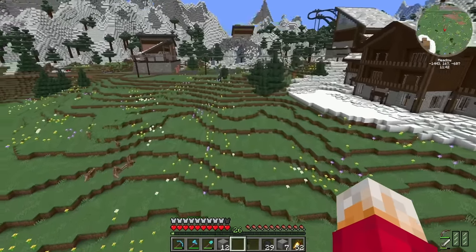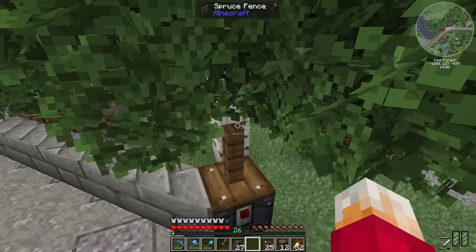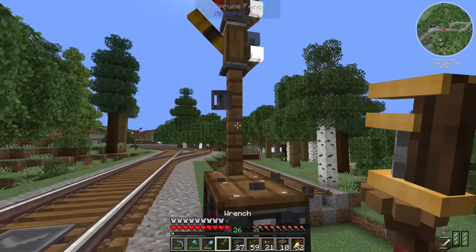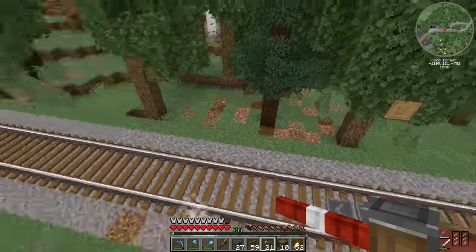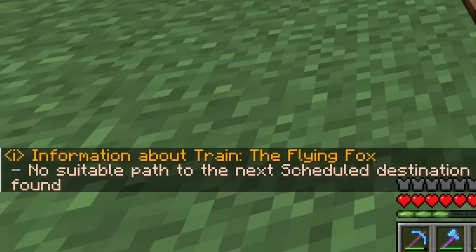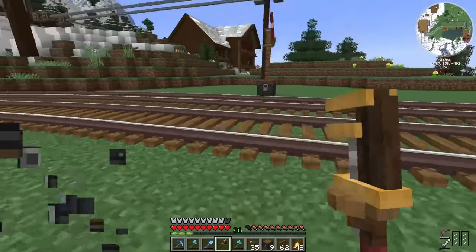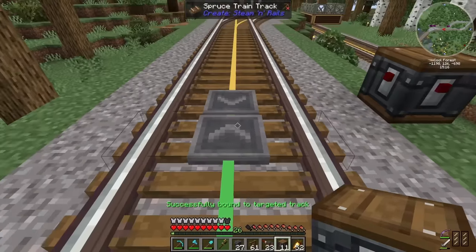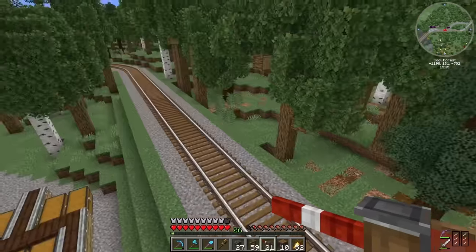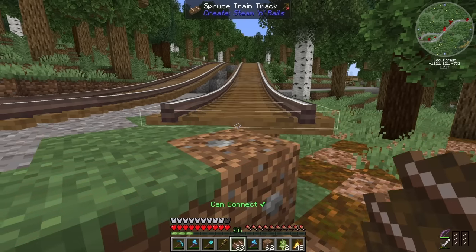I then decided to play with train signals. I placed them along the track splitting it into sections that I thought were appropriate. The idea of signals is they prevent multiple trains being on the same section of track at once, which prevents accidents. However, as a large chunk of my track particularly towards Hill Valley was single track, I couldn't understand why the Flying Fox kept refusing to go. That's when it dawned on me that train signals also dictate the direction of the track and a train can't travel in the opposite direction of the signal.